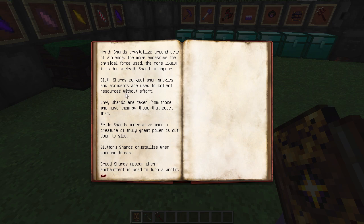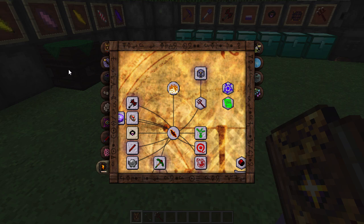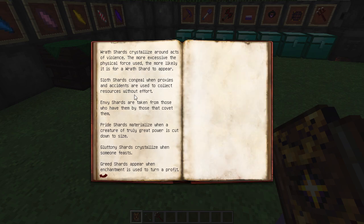Sloth shards come from mob traps or killing things without physically touching them yourself - things dying to environmental hazards like falling, drowning, lava, or being pushed off an edge. Envy shards are taken from killing zombie pigmen in the Nether. Pride shards materialize when a creature of truly great power is cut down - this means killing a boss in the Nether.